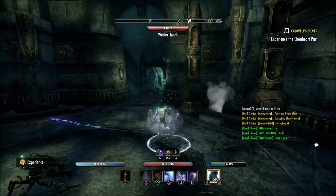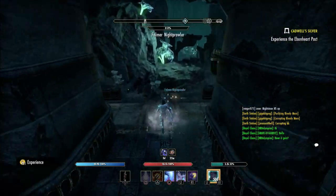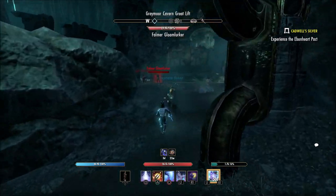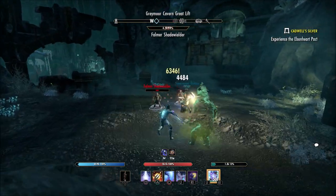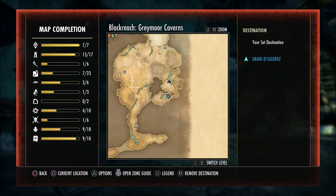There may be some enemies here, there may not be — just depending on if anybody else has been through the area. You're going to keep following this building on out. You're going to come out to this little trail again, and there may be some enemies in this area once again. But once you have defeated these enemies, or if there are none, you'll see this building right here in front of me on screen.